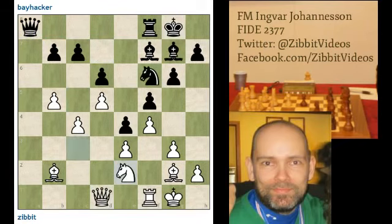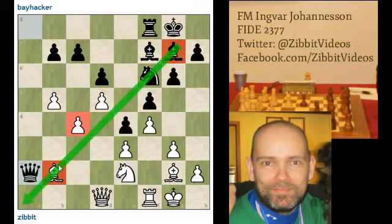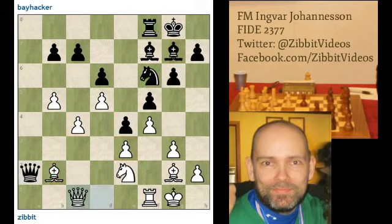In the game I played knight to e2 instead of queen d2. Now he wants queen a2, hitting this and this. I can't give up the bishop for the knight — that bishop becomes too strong, covering this square. He can take over the a-file and attack my weaknesses. So queen c1 looks more or less forced.